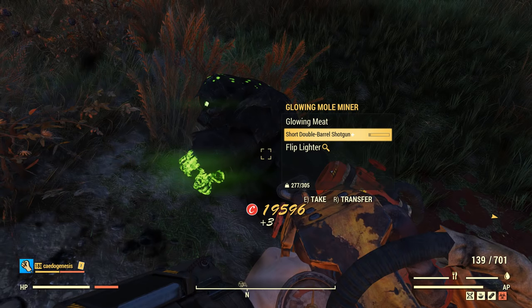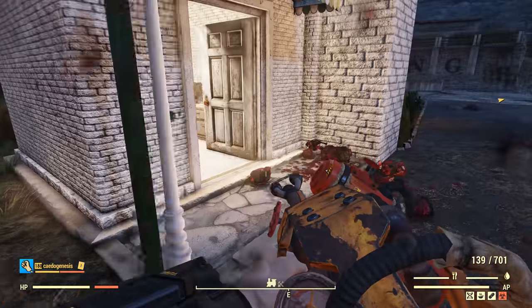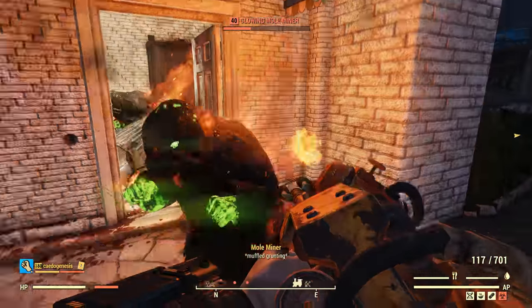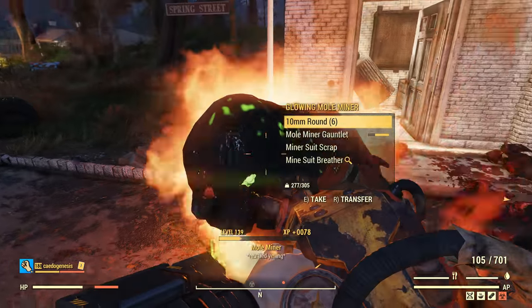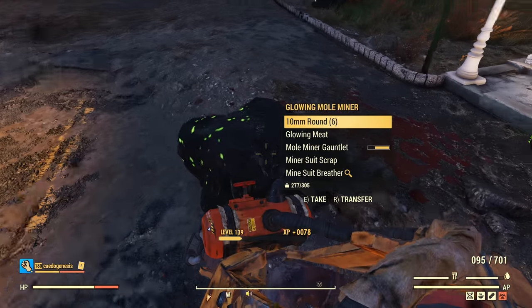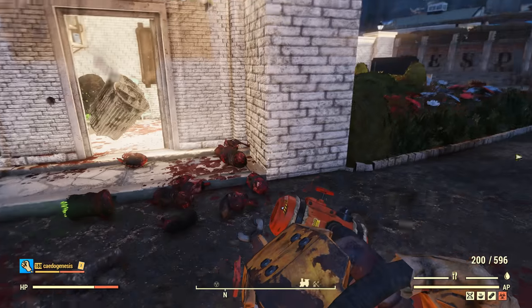I can literally hit enemies that are further away with some of my melee weapons. You basically have to push the nozzle into the enemy if you actually want to damage them. The suppressor effect this weapon comes with isn't all that bad for a flamer, but I'd much rather actually kill my enemy than run up to them and reduce how much damage they deal.